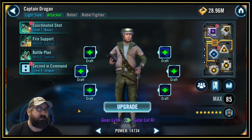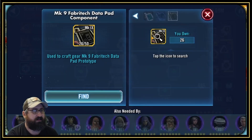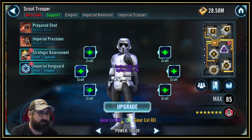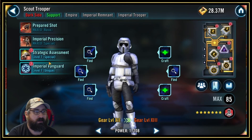We start by taking Drogan up to gear 11. Then we look at Scout Trooper — he was my goal this week. I was able to get him to g12 but not to g13, which is not the end of the world.